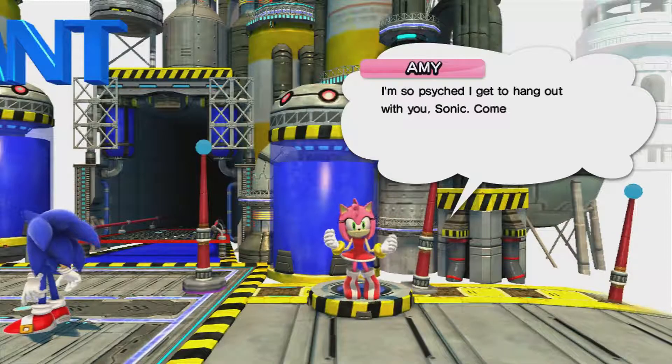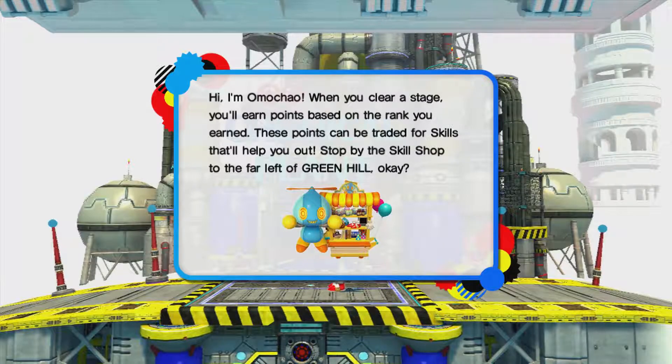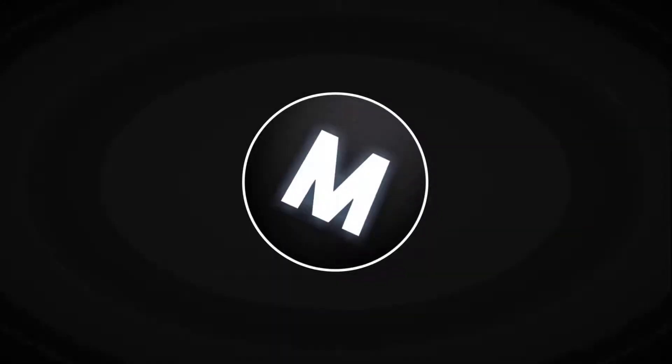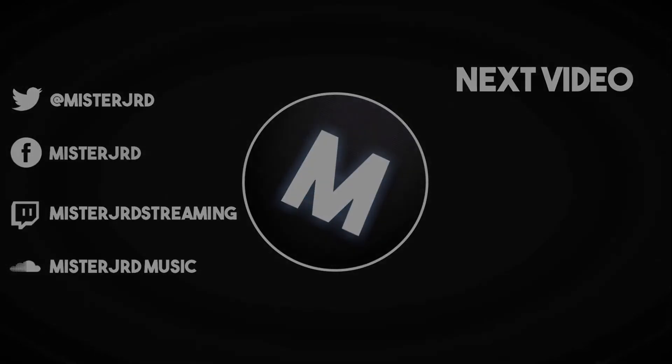'I just get to hang with you Sonic - come talk to me anytime.' Please don't bring Amy into this mix. Then spontaneously starts singing: 'Lamborghini Mercy, yo chick she's so thirsty, I'm in that 2C limbo with your girl, she trying to jerk me.' That's the end of the episode.